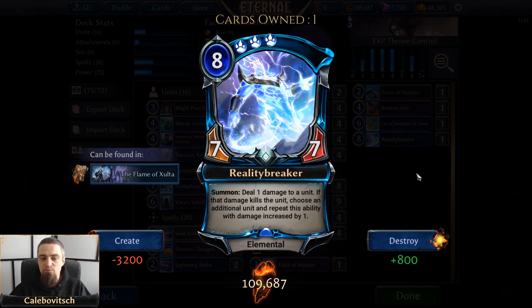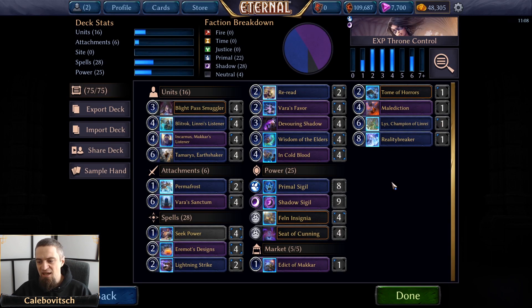The last card in the market is Reality Breaker — an 8-cost triple primal 7/7 elemental with: summon, deal 1 damage to a unit; if that damage kills the unit, choose an additional unit and repeat with damage increased by one. If Reality Breaker is your sole unit and you have Varus Sanctum in play, you're just killing the whole board including Reality Breaker. This is an additional kill spell, but honestly I don't think Reality Breaker should be here — it's just for the memes. This is the flex slot; go for whatever card you think is necessary for the current metagame.